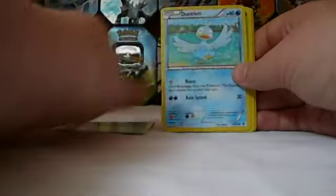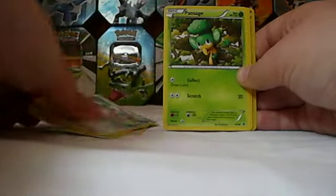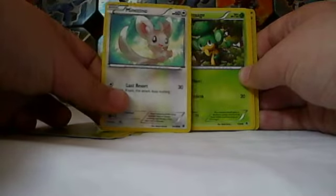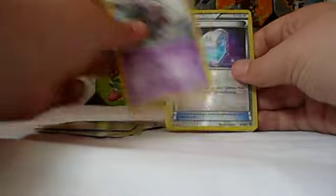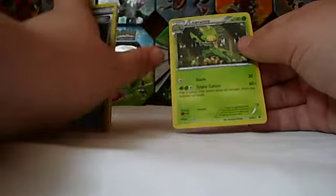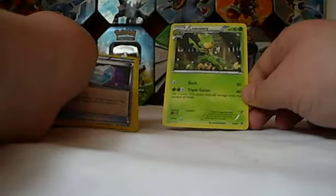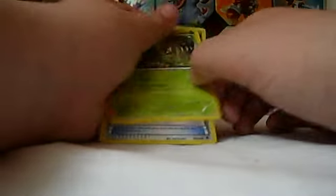Hopefully I can get that shiny I've been looking for in Next Destinies, or the two Full Arts I need in Emerging Power or Noble Victories. So, anyways — Farro Seed, Ducklett, Sewaddle, Minccino, Pansage, Audino, Bouffalant, Wurmple, Max Potion, Reverse. And a Rare — ooh, Leavanny! I do not have this one. It's a cool Triple Cutter — flip three coins, sixty damage times the number of heads. That's actually quite effective. Not half bad of a card.